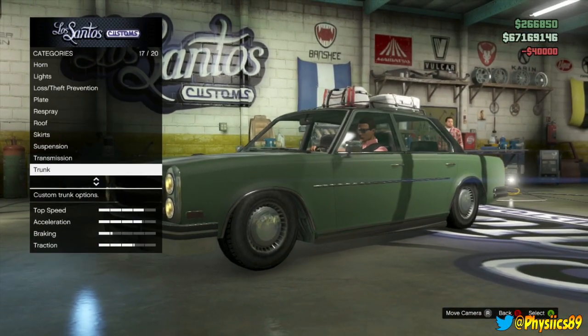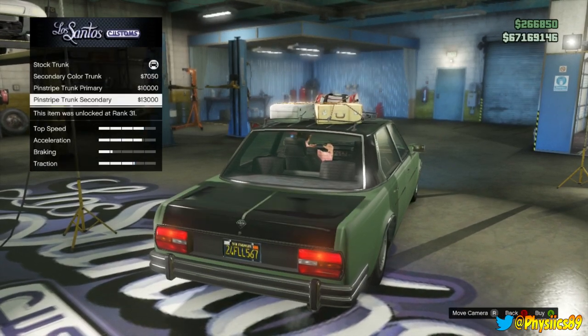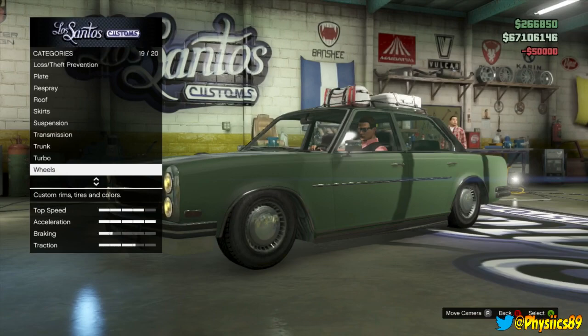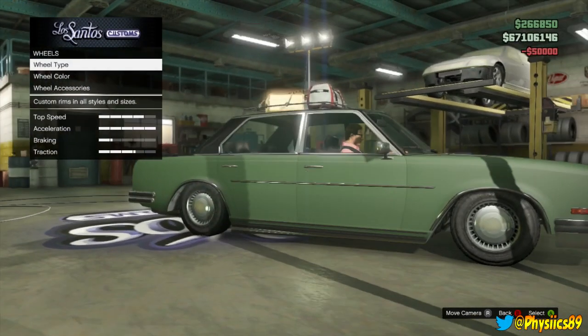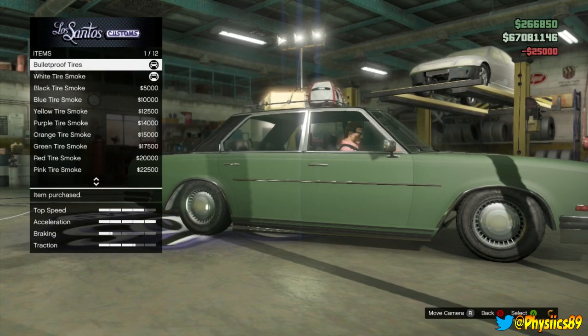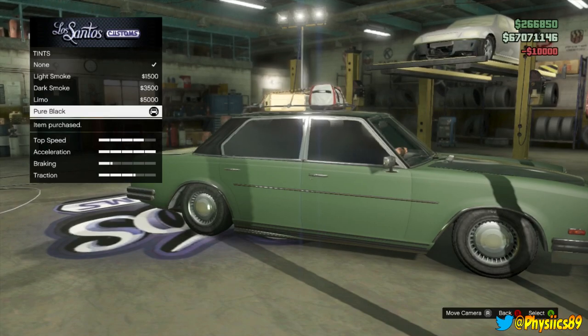Lower the suspension, boost the transmission. The trunk — I can feel that. Going to go with a little pinstripe secondary. Give it all that turbo. Going to go with the wheels — actually, no, leave the wheels alone. Give the accessories bulletproof tires. We'll come back for the colors.